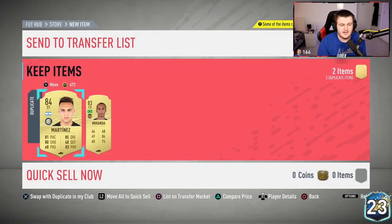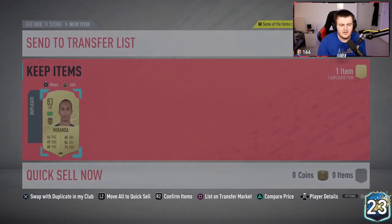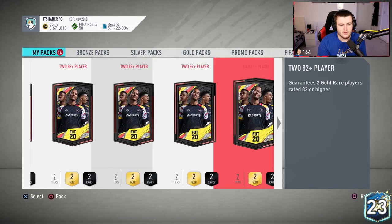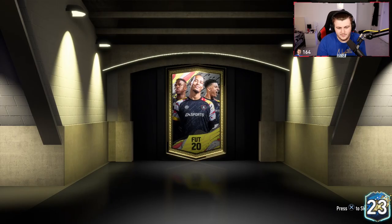Is this tradable? It is. Miranda is tradable too — okay, not too bad then, I can sell those on. Not that I will, I'll just hold them until I need them, but if I was being frugal I'd probably sell them on.